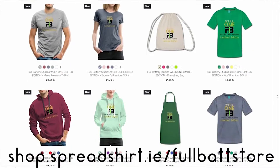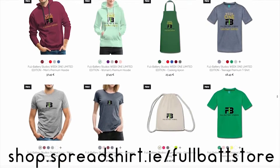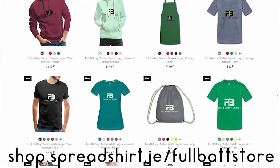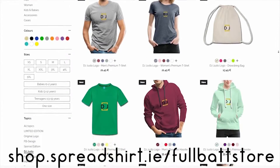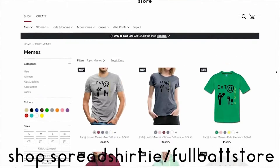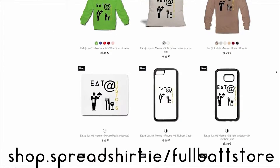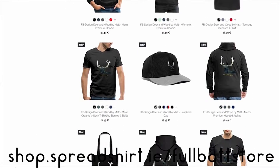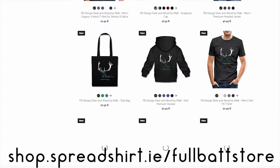Full Battery Studios was missing one thing: merch. Well, now we have it. Go to our new merch store at full bat store and buy limited edition items. There are some memes, wall prints, and even some new full bat designs. The link is in the description below. Now, onto the video.